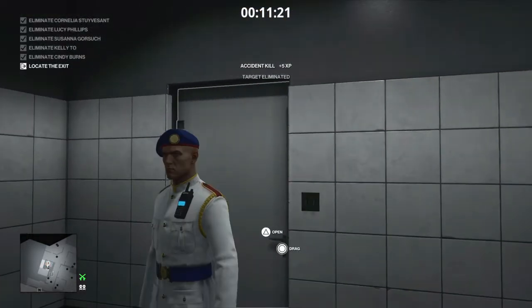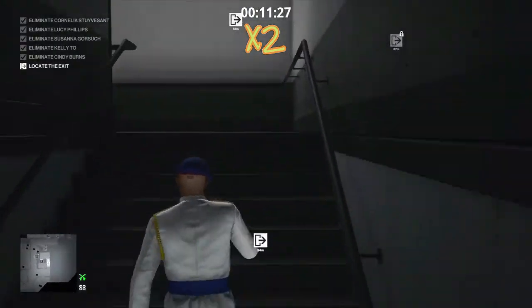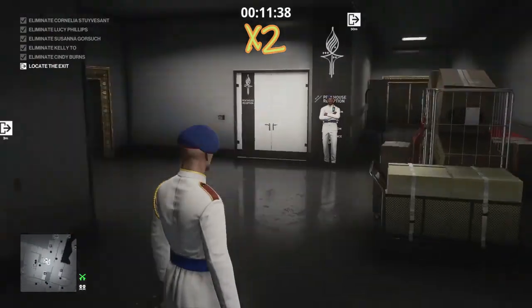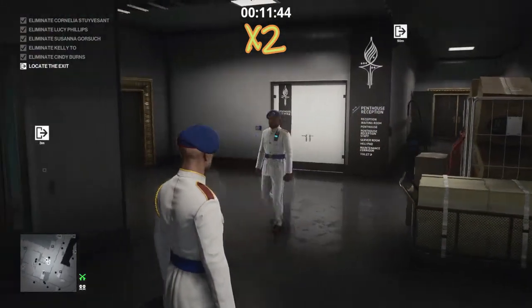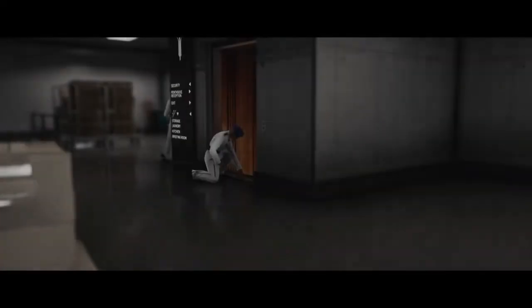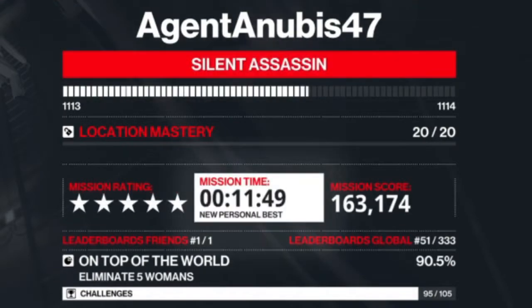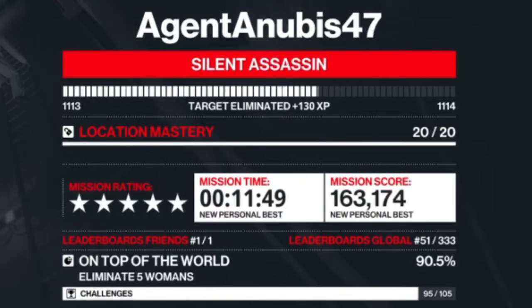That is all of our targets now taken care of. We are going to make our way back up one or two more floors, and there is our exit — the elevator. We're just gonna wait for the patrolling guard to make his way past before we exit the mission. One more trending contract taken care of — this was quite a fun one. We have confirmation everybody has been eliminated according to the plan, and we should have our silent assassin rating. So there we go — I have been Anubis, and I will see you all in the next video.